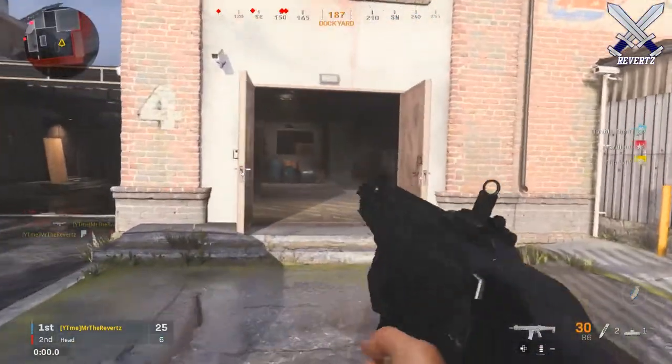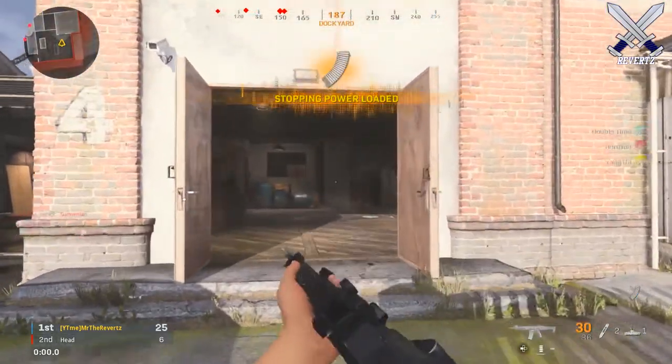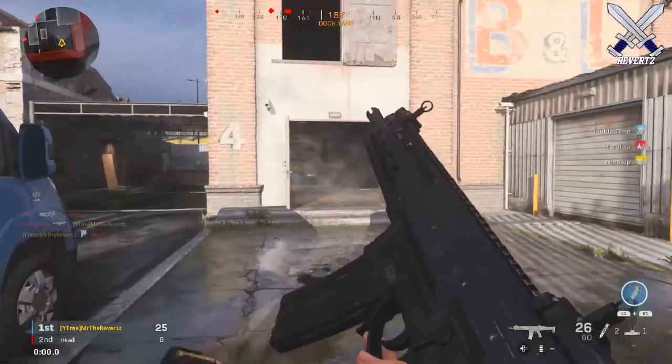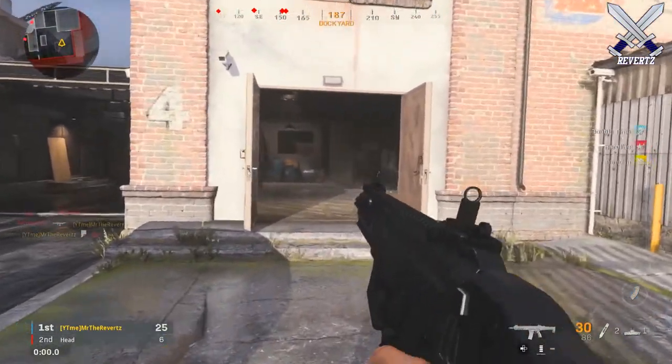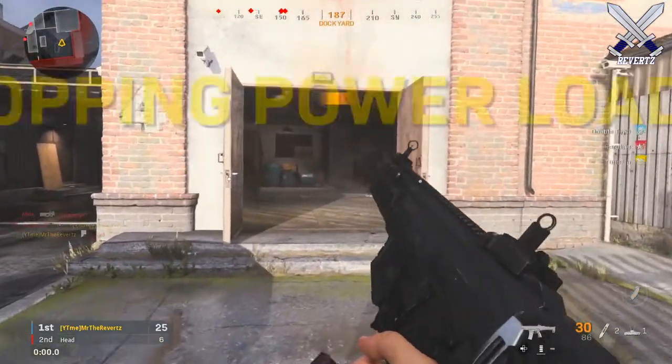Instead of wasting time shooting your gun randomly — which could give your location away to enemies — simply wait until you get into a gunfight, and then halfway through your reload, activate the field upgrade. That way you won't have to reload a second time to apply those Stopping Power Rounds.